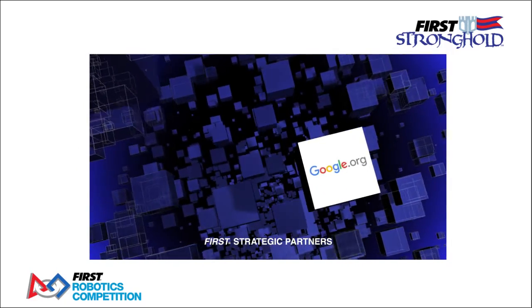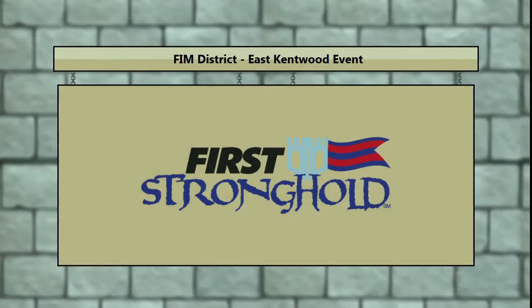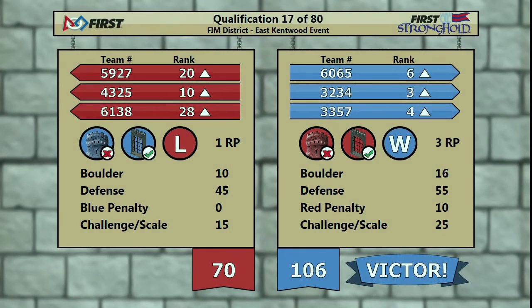All right, and here comes our score, match number 17. Taking it is the blue alliance 106 to 70 for the red. Blue takes three ranking points and red gets one.